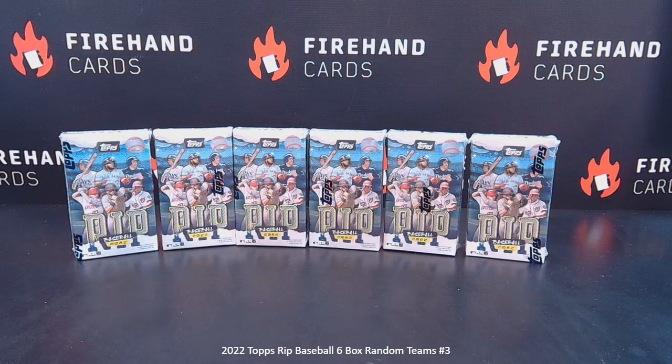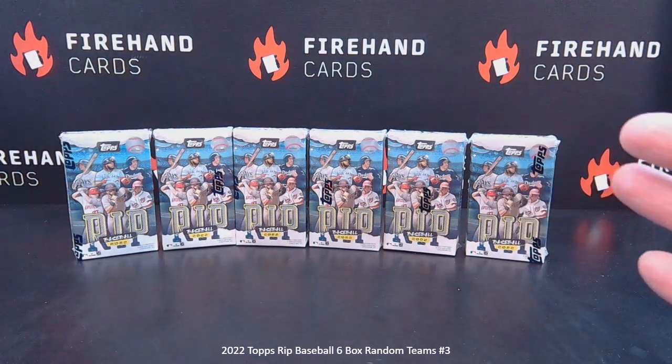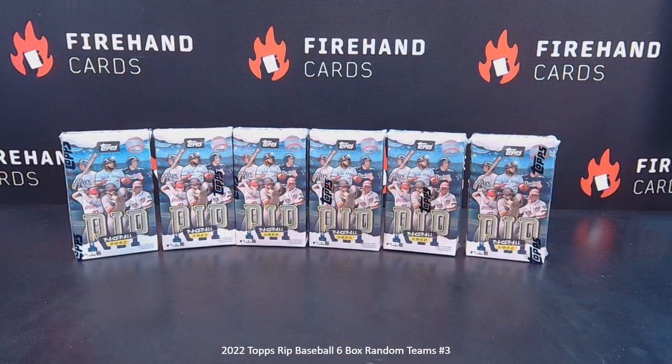We have one combo of Brewers and Rockies, and we only made one combo because it's based off just the checklist of the actual rip cards. If you start breaking the checklist down to the little cards on the inside, the numbers of individual hits and cards for each team change drastically. So this is about the most even you'll get on just the regular base cards — just the one combo of those two teams together.